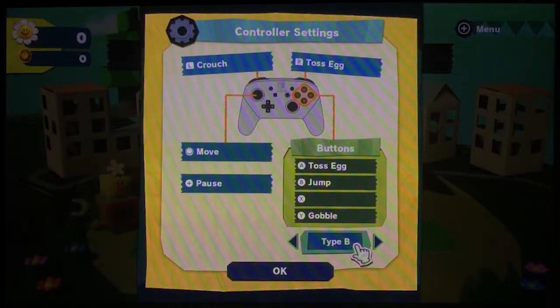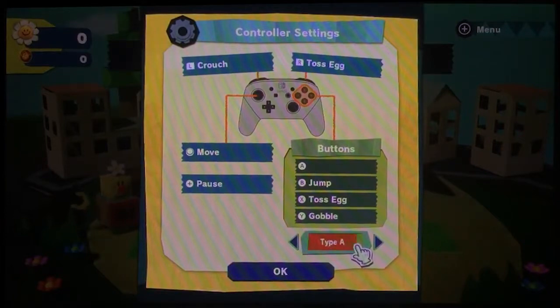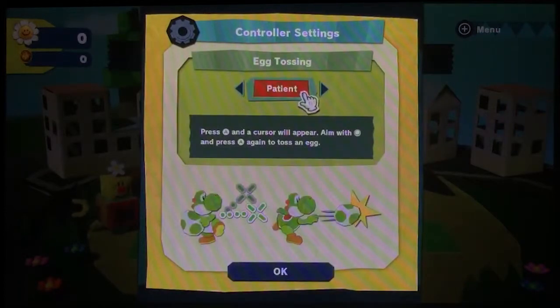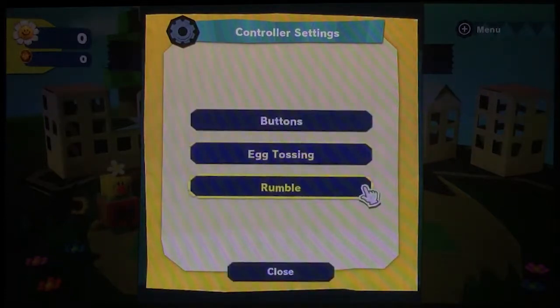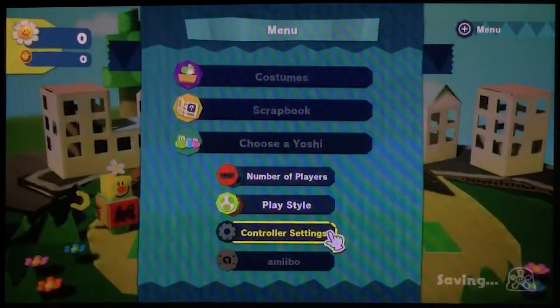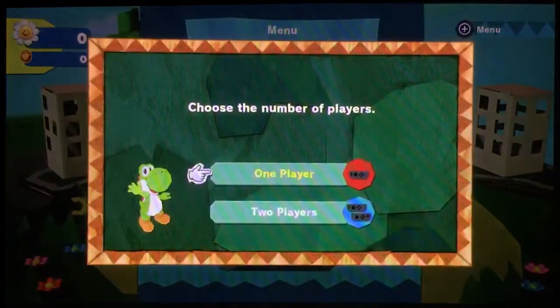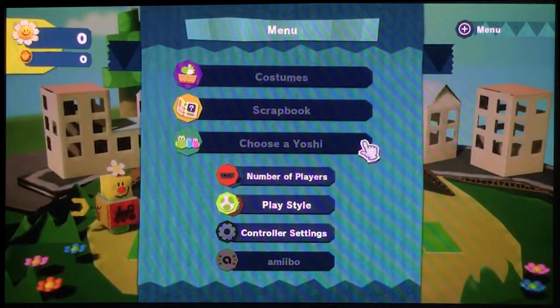Jumping is B, A is for tossing, Y is for golfing — so yeah, type B. X to toss egg, Y to golf, that's a bit strange. Type B, so that's Yoshi's down-style egg tossing. Patience is one I'm used to, and rumble I guess is just a thing. At least the Poochy pups are around. Scan amiibo, number of players — can I do co-op in this thing? That's also the costumes and the Yoshis.